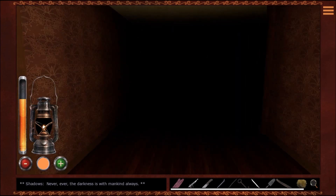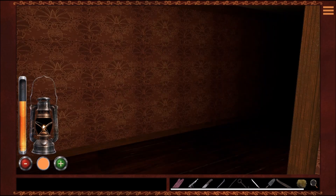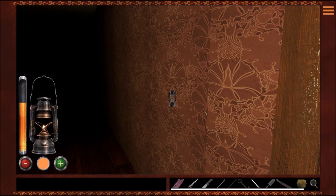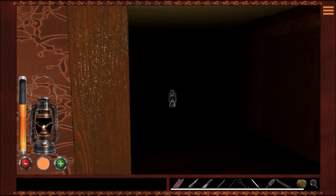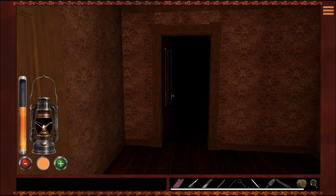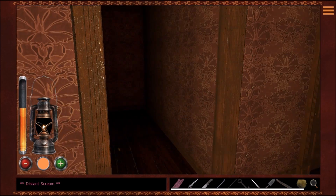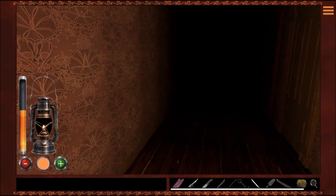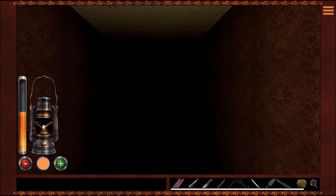The darkness speaks: 'The darkness is with mankind.' Just be quiet, shadows — nobody cares. Here we've got a maze with a left-hand turn and a left-hand fork, plus a bunch of doors we can't go through. That also looks like a left-hand twist — nope, wait, that's where we were. Did I turn back on myself? That left-hand twist leads nowhere. I somehow got turned around.